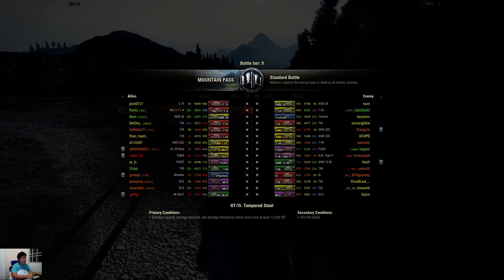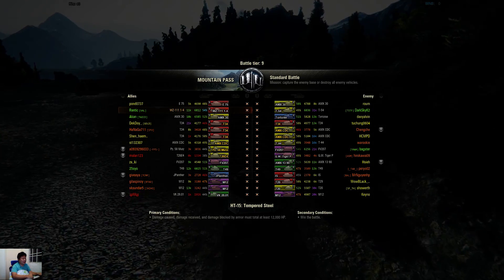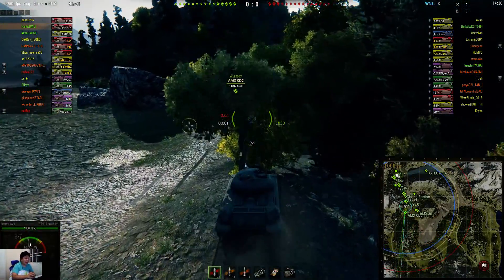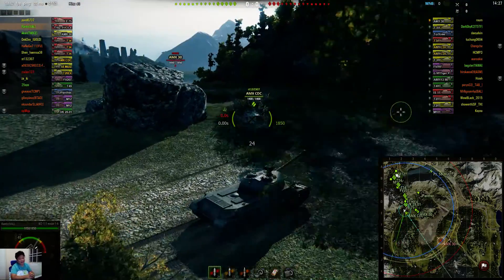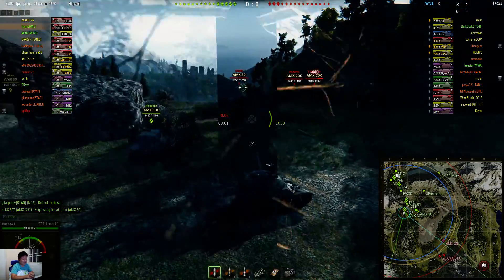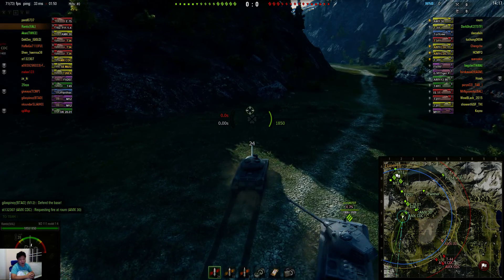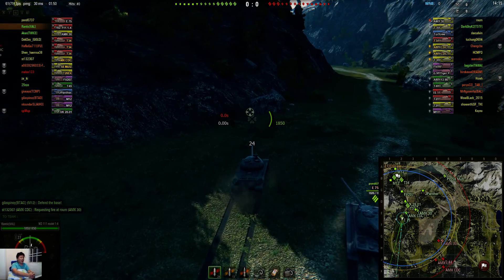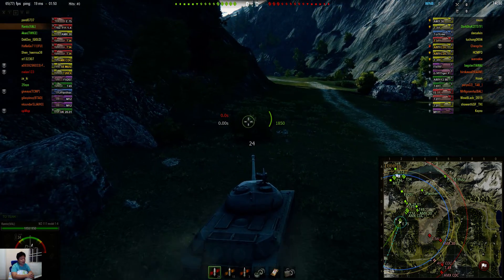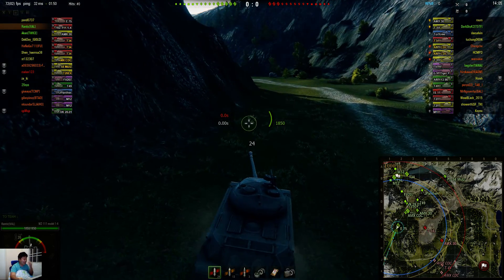We're on Mountain Pass. The teams look quite balanced. I've got a brand new crew in this tank, so don't expect fast repair when I get tracked. I don't even have all the modules researched yet. I've got the main gun, the turret, and the tracks, but I don't have the main engine yet, which is probably why it's a little bit sluggish.